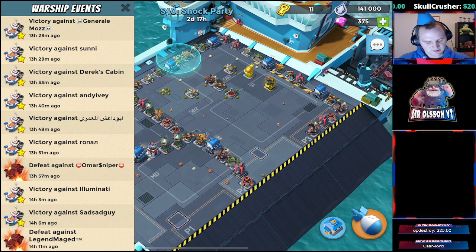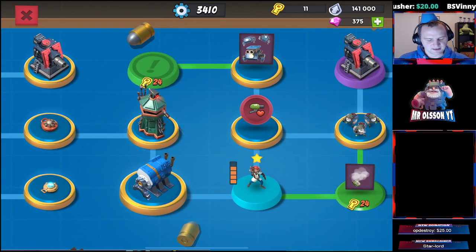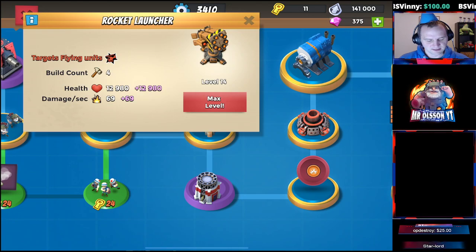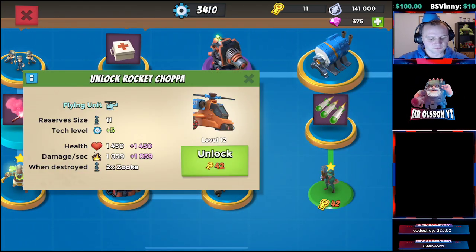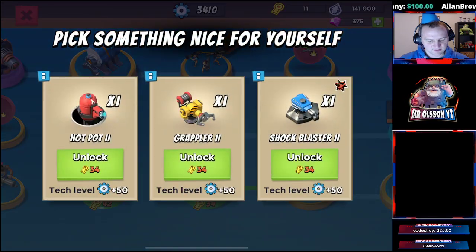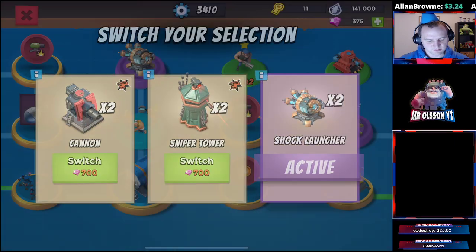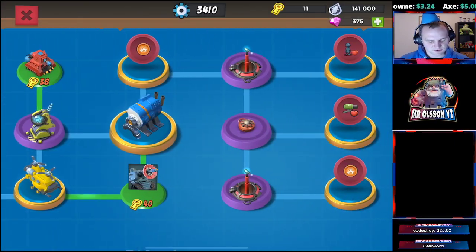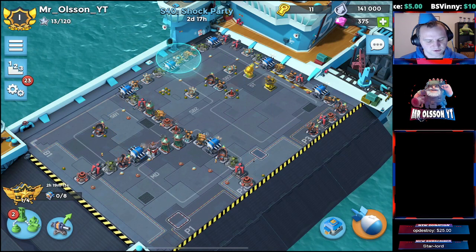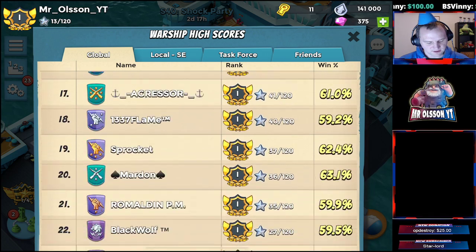Today we're gonna see my way to Legendary on my other account. First we can take a look at the tech tree — I almost have everything. I don't have that node, I don't have medic, I don't have rocket shop. Most people have it this season. We don't have brick and we don't have this multi-node either. We have the shock launchers, not bullet, not scorcher, not Lasertron, but we have everything to the right side.